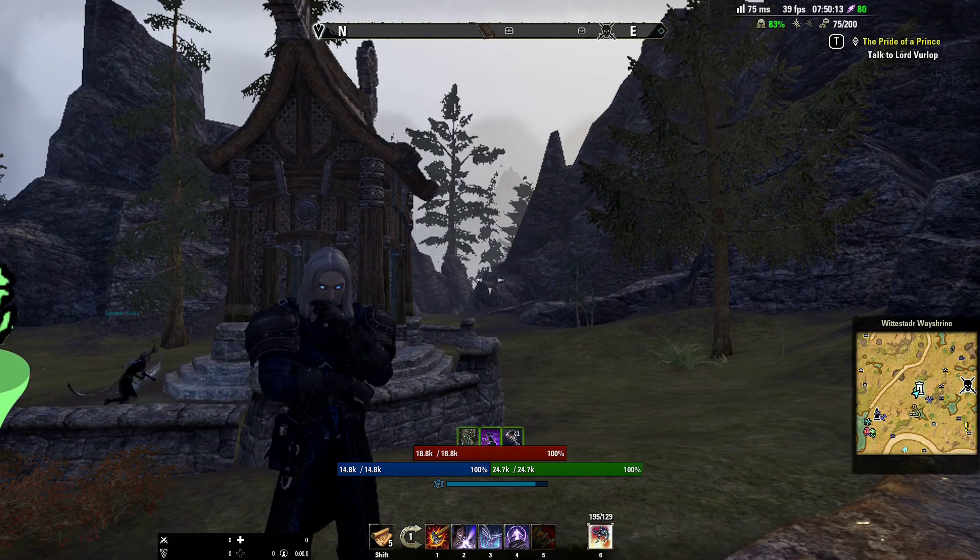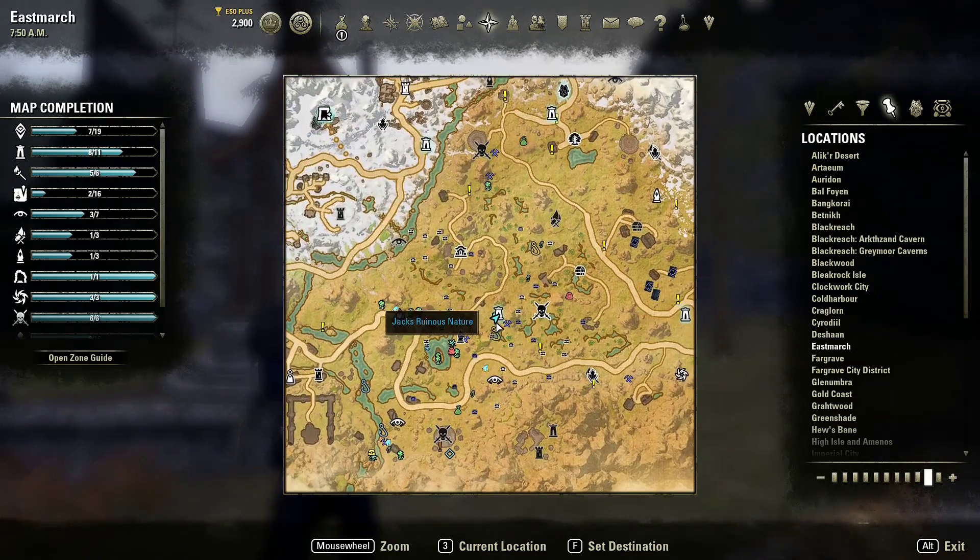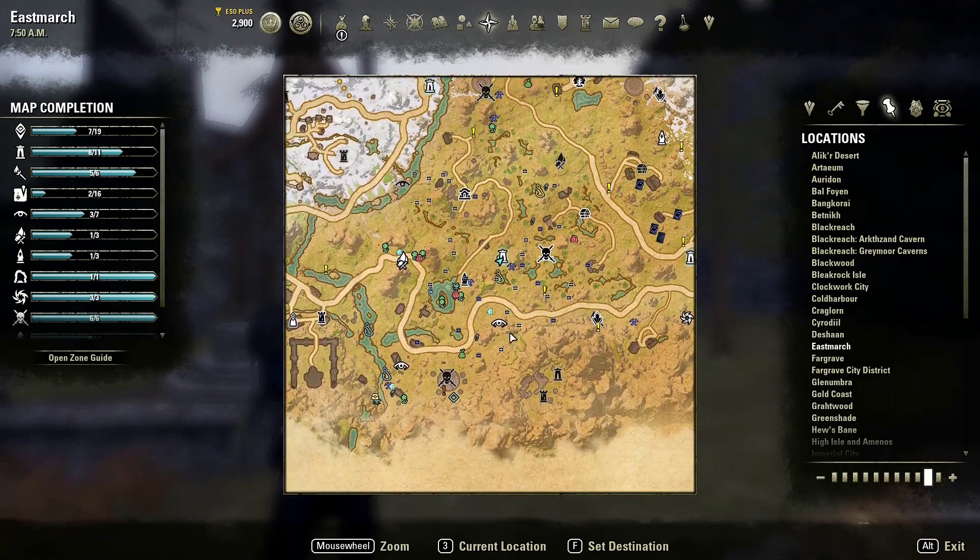Whenever you come into East March, this particular wayshrine I believe is blocked off from everything. You want to go to this wayshrine — I'm not going to try to pronounce that because I'll butcher it — and the resources can be found down here, directly below Dragon's Hallow.